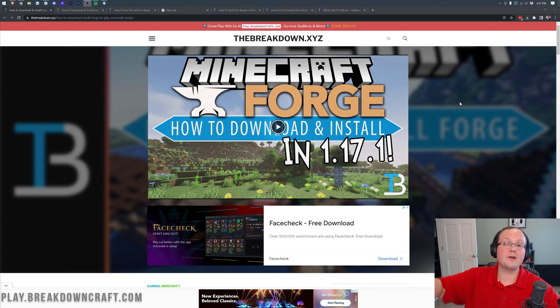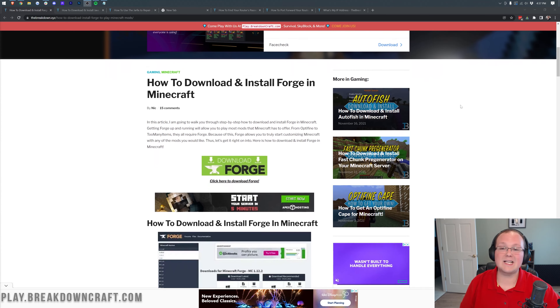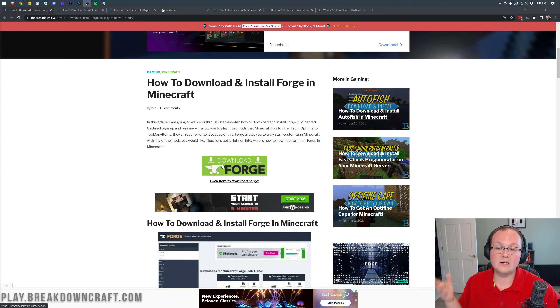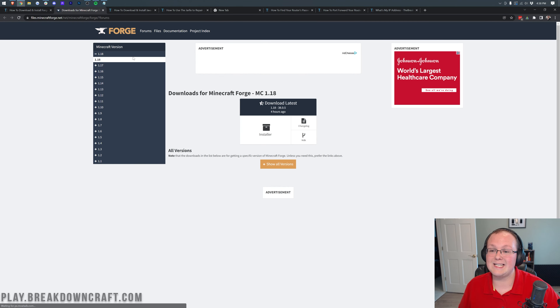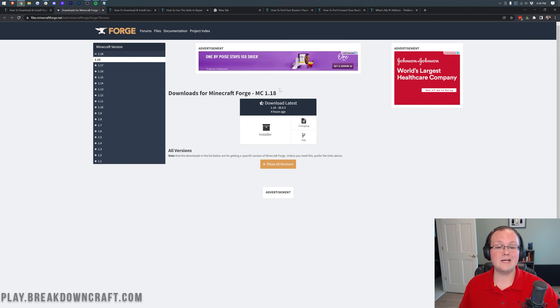Every single step is going to be covered here. The first thing you need to do is go to the second link down below, which takes you to our tutorial for getting Forge for single player or to play on other servers. The same installer is going to be used here. Click on the green Download Forge button, which takes you to the official Forge website. Make sure 1.18 is selected on the left-hand side, then go to Download Latest and click on the installer.